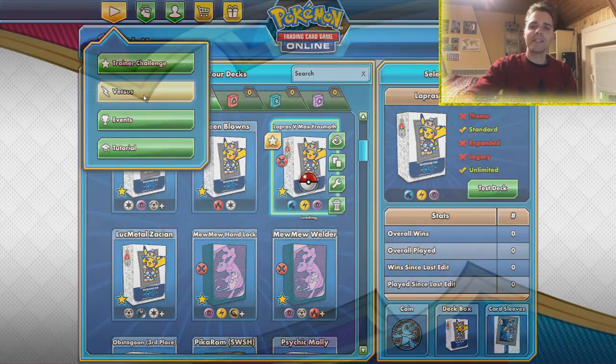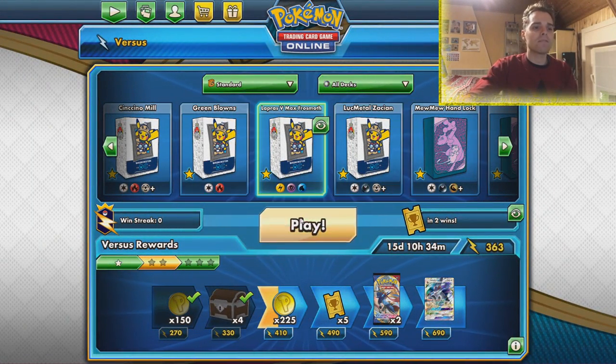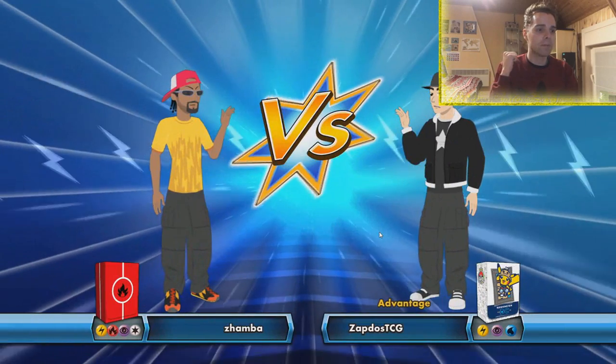We also have one copy of Reset Stamp — if you play Reset Stamp at the correct time and attack with Lapras VMAX, sometimes the opponent doesn't have an answer and cannot one-hit KO us while we take multiple prize cards. Are you guys ready for Lapras VMAX? I can't promise we'll win every matchup, but I'm going to showcase what the archetype is capable of. Hopefully we don't come across Pikarom, because that is a very bad matchup.